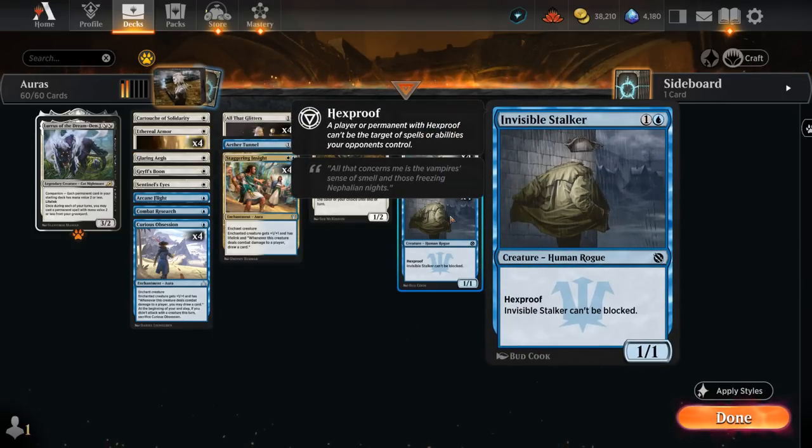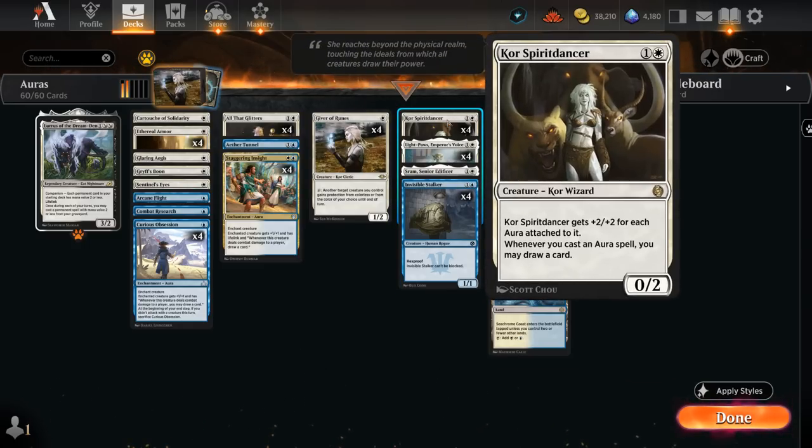We've also got four copies of Invisible Stalker, a more recent addition in Innistrad Remastered — a 1/1 with Hexproof that cannot be blocked. This is a nightmare for midrange decks to deal with since they likely won't have an easy answer for it, and then we can just start loading our enchantments onto the Stalker, which is a safer investment than any of our other two-mana creatures.